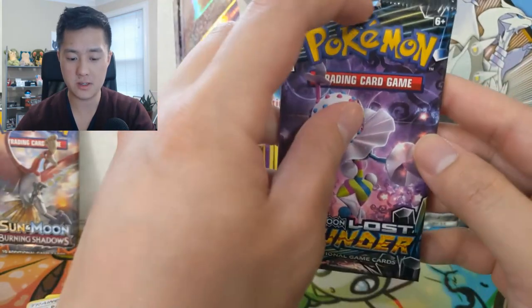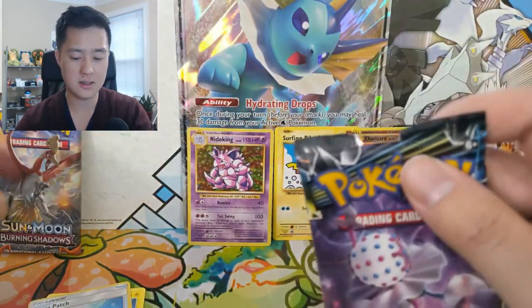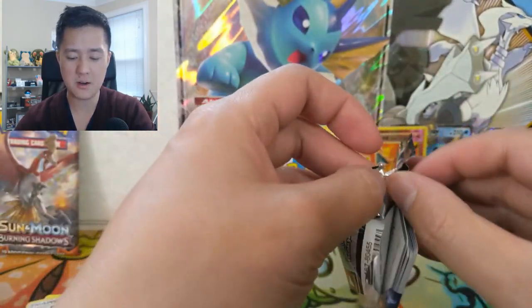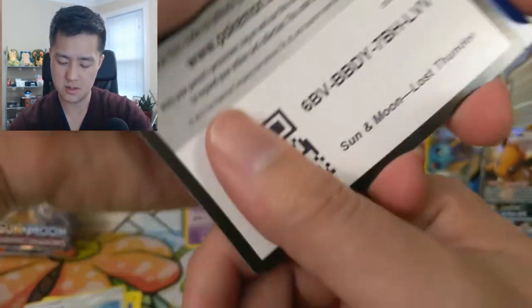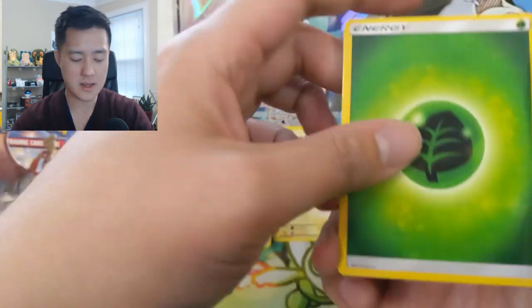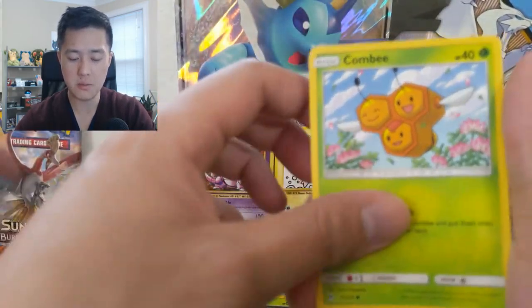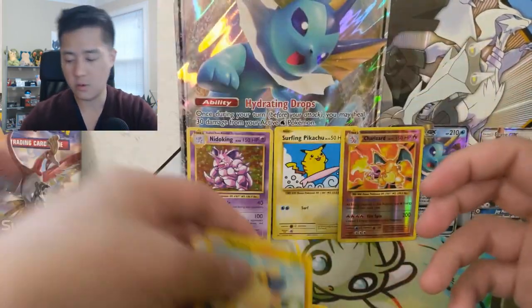Lost Thunder — very strong set. The packs are a little damaged, not enough to say there's definitely tampering or anything like that, but just a little strange and it makes the pack hard to open. We got a Grass Energy, Spell Tag — I got a gold one of those not too long ago — Cascoon, Wait and See Hammer, Onix, Ralts, Cyndaquil, a Pineco, Comfey — I still need to get one of these in the game — and then a Toxapex for the regular rare.